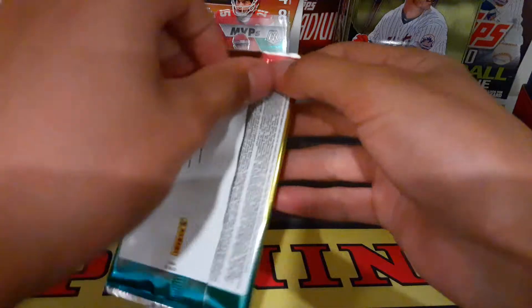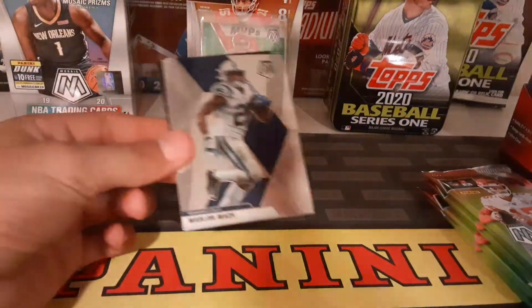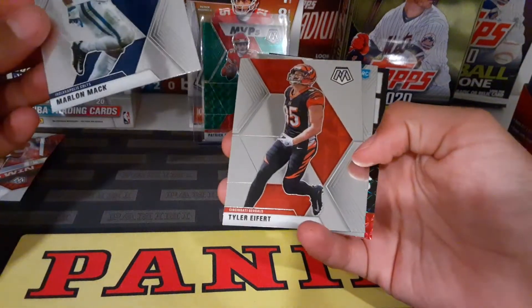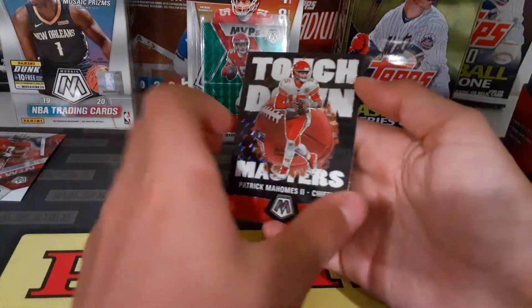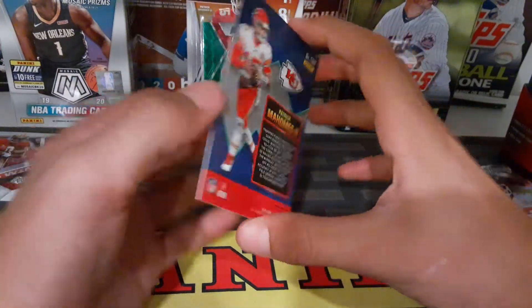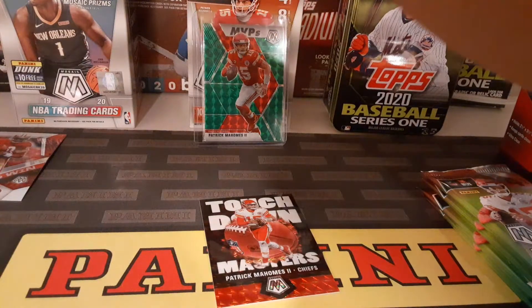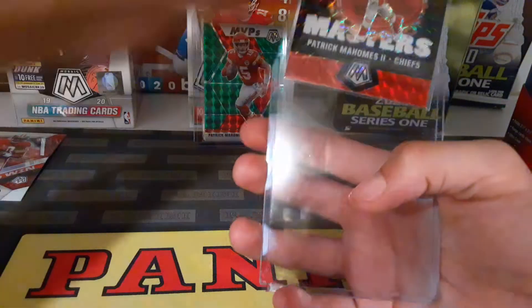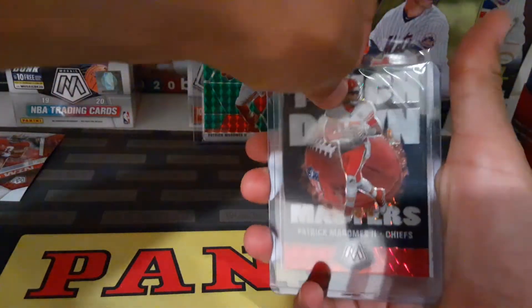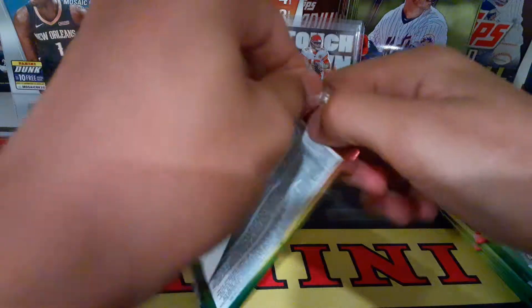Pack number four — halfway through the box. We got Marlon Mack, Tyler, Derrick Brown, and then wow — back to back — another prism. Yeah, right there! Oh wow, Touchdown Masters — Mahomes again! Two Mahomes in back-to-back packs — oh my gosh, man! Might send one off to get graded.